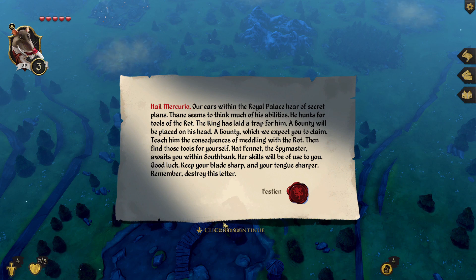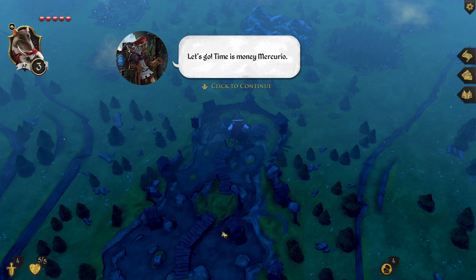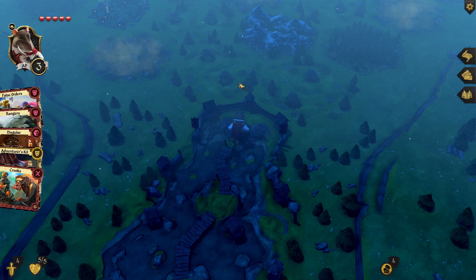Let's go — time is money, Mercurio. Of course — it's the creepy Cheshire Cat. Remember to equip useful items to help you on your journey. This guy uses a trickery card. These cards contain political plays, agents, traps, ruses, and more. You heard Festian — let's go find the spymaster.